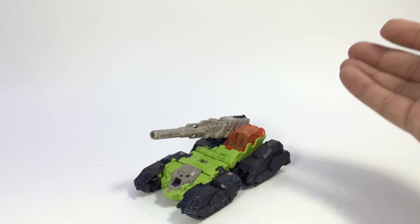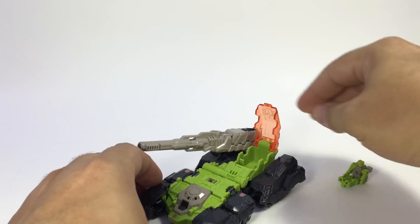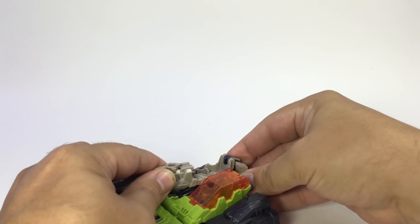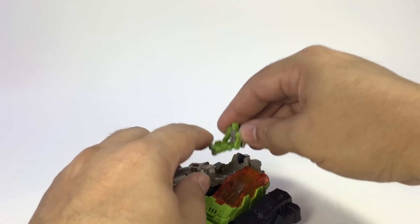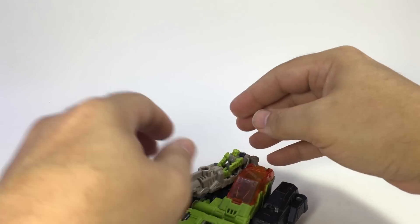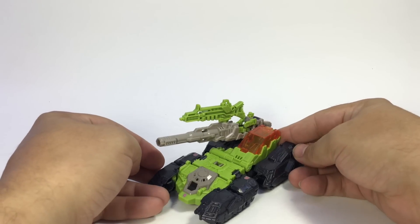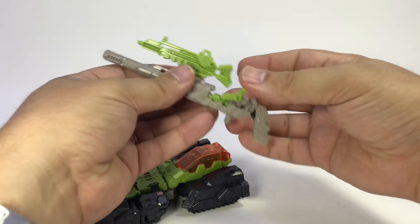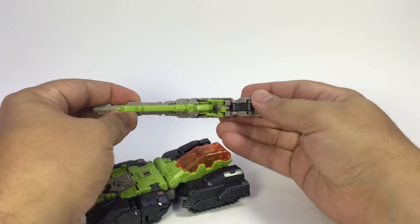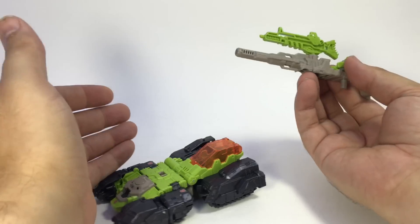As I mentioned in Skullcruncher's review, they all have a little secondary pilot weapon mode. You can take Furos out of the cockpit, fold the turret up onto the back, and he can sit in this cannon. Then you plug the gun onto the top — in vehicle mode he's piloting the cannon, and this can come off so a larger character can hold it, or you can attach it to Prime or Blaster in base mode, or Fort Max as extra weaponry. I love the cross-functionality between the various sizes.